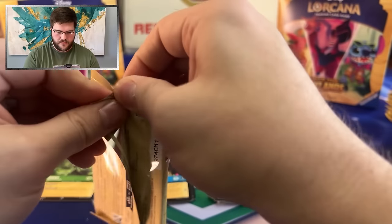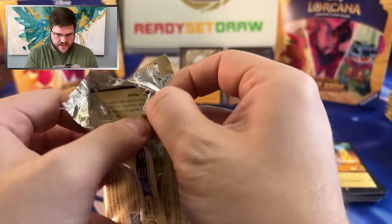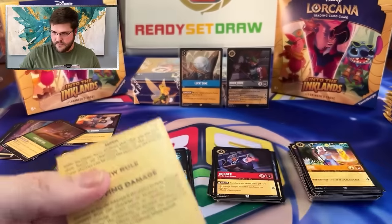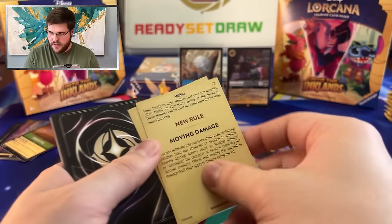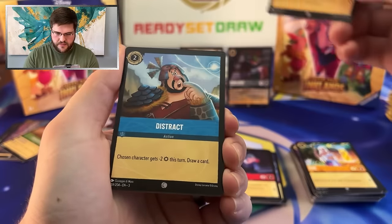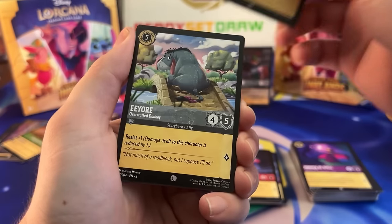So now we get to move on to the next pack. Guys, so far we have two Legends. Please send me all of your energy — every bit of it. I want one of those Enchanteds. I want one.